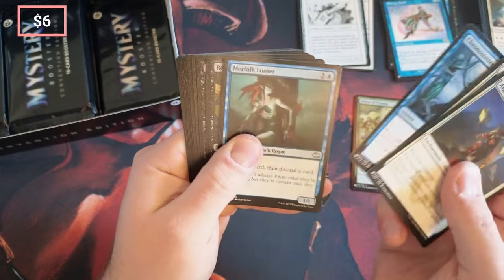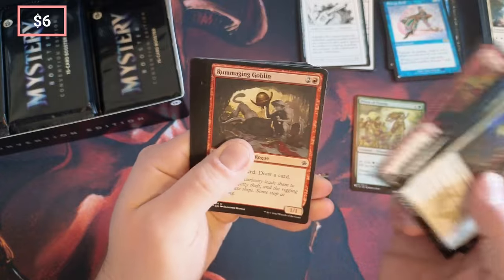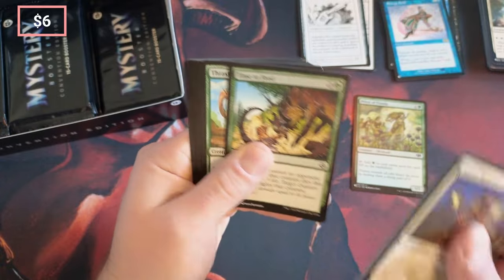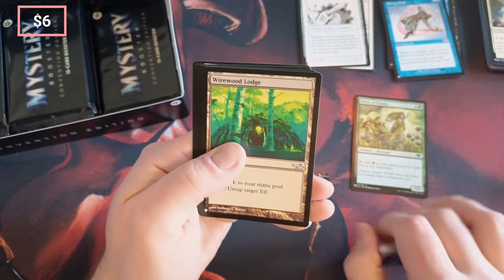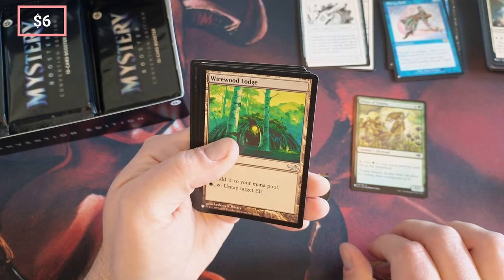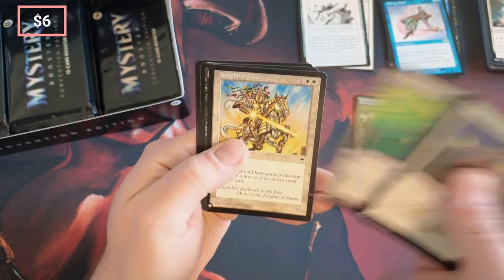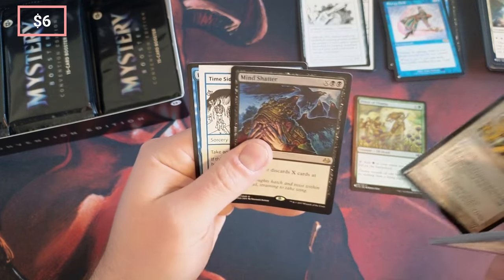What do we get? Merfolk Looter, Read the Bones, Trespasser's Curse, Blast, Goblin, Time to Feed, Brought It On, Wirewood Lodge — untap target elf. King of Dawn, Mind Shatter. Very good.